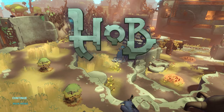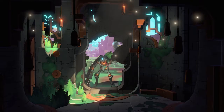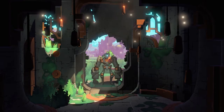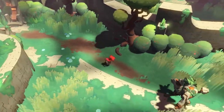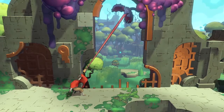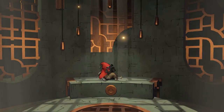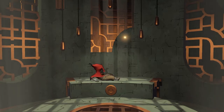Hob is a puzzle platformer action RPG that feels reminiscent of both Zelda and Journey. It begins with a giant robot breaking you free of your tomb. What starts out as a short jaunt around the landscape following your robot pal around eventually leads to a plant infecting you with a fungus. In order to free you from certain death, the robot cuts off your arm and replaces it with one of his own, making you look like a miniature Hellboy.